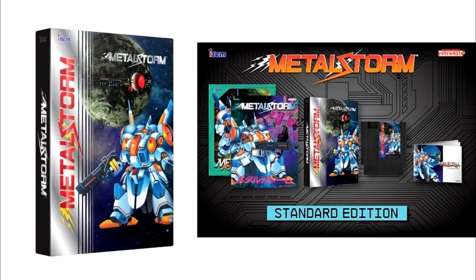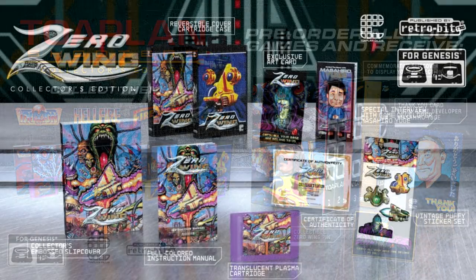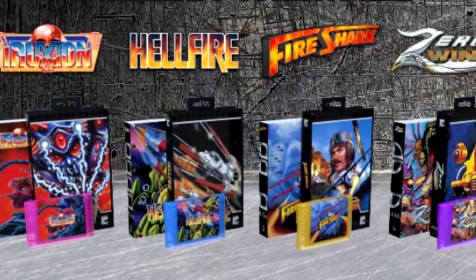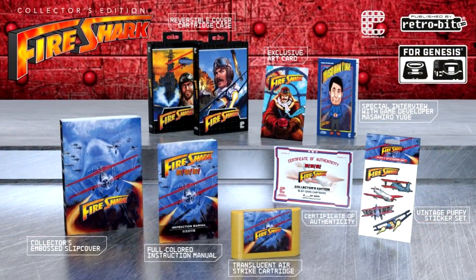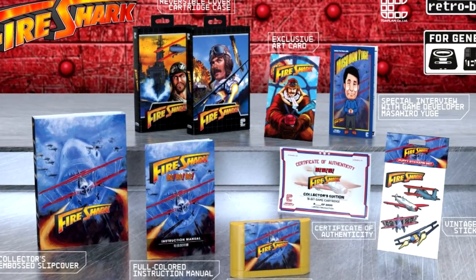They've already done a few games across Nintendo systems, and they have turned their attention to some pretty epic shoot-'em-ups that were released on the Sega Genesis, called Toaplan Shooter's Collector's Edition. This is a special reissue that covers four shoot-'em-ups from the venerable Toaplan: Truxton, Hellfire, Fire Shark, and Zero Wing, now back in cartridge form with lots of extras. Let's take a look at these games individually and see exactly what you're getting here.